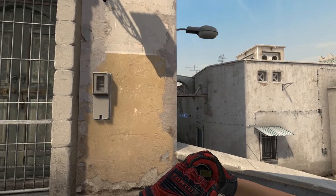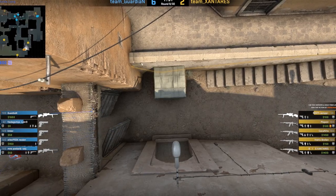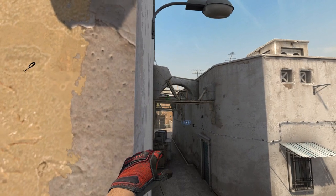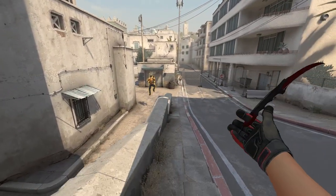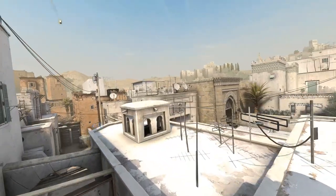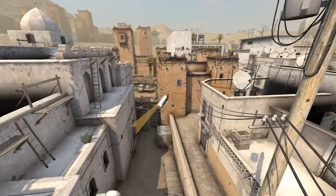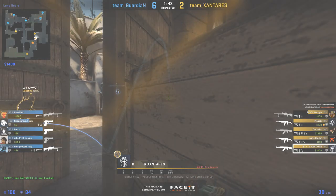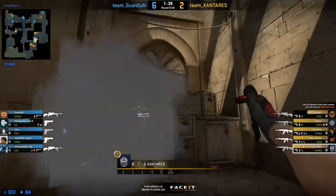The Xbox jump-throw smoke — it's a very common smoke, but from a good spawn on T-spawn please remember it. Put yourself against the wall, aim like shown, jump-throw, success. An Xbox smoke on Dust 2 is very, very vital. There are a lot more variations but this is the one Xantaris uses a lot.